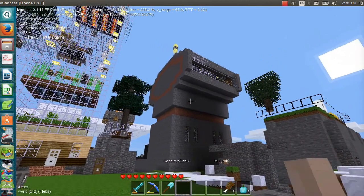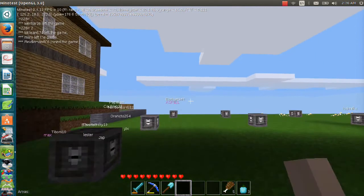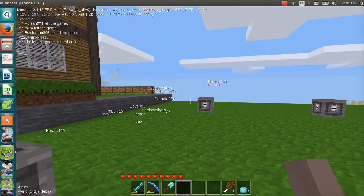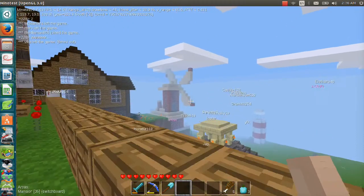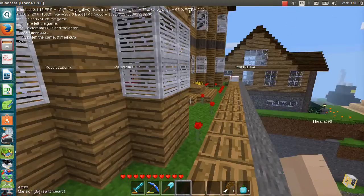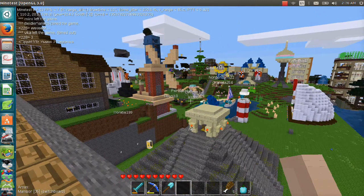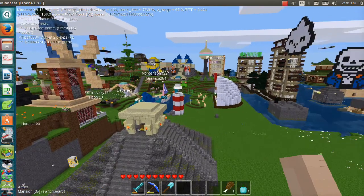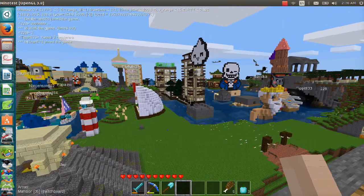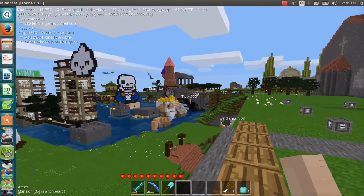It's kind of supposed to be a futuristic design. I don't get too much into making realistic buildings because it's just a game — so that was kind of an evolved building. I do have some regular houses I built on this map, but I don't know if we'll see them or not. This is just going to be mostly a tour of spawn, unfortunately.